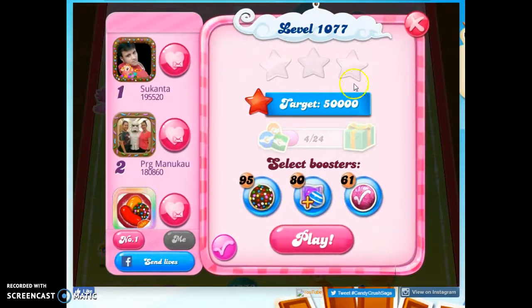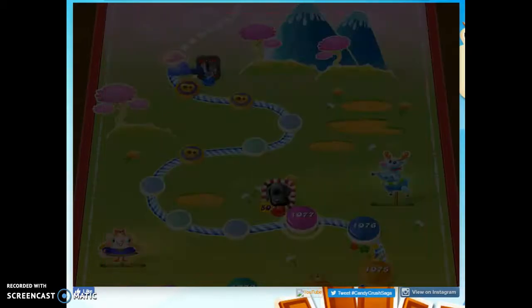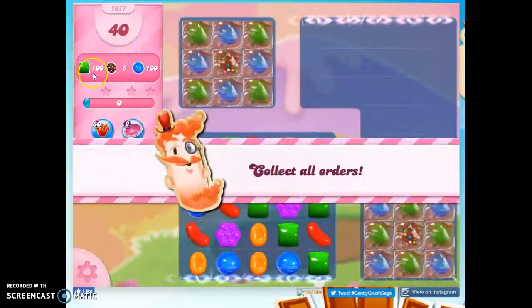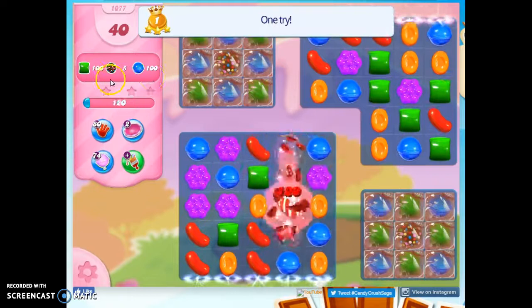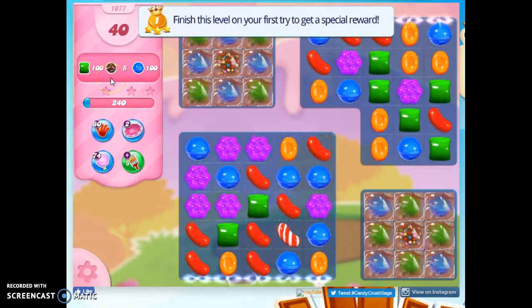Hi friends, this is Susie, your Candy Crush Guru, here to help you solve the puzzle of level 1077, where we have 40 moves to collect 100 green, 100 blue, and 5 color bombs.